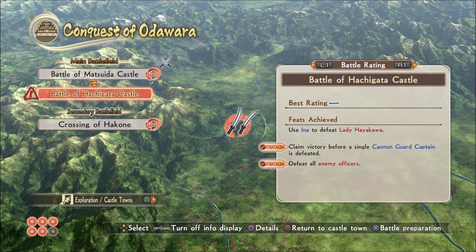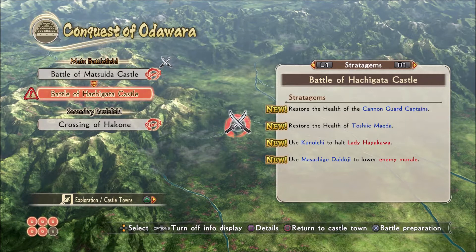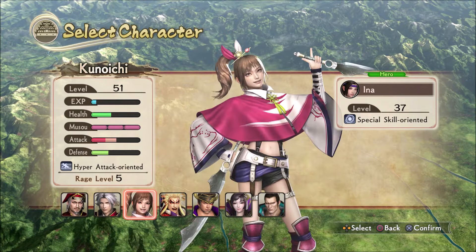One of them is halt Lady Hayakawa, the other one is defeat Lady Hayakawa — one is a feat, one is a stratagem. So I probably don't have to play as Kunoichi to do that stratagem. What we'll do is play as Ina and Aya, because it's fun to play as these characters and we won't get many more chances to do so. This will make things more difficult than using Kunoichi, but whatever.